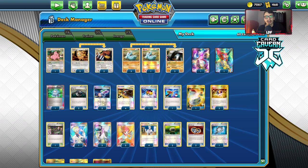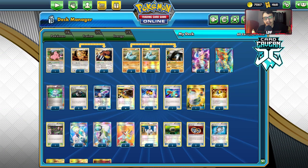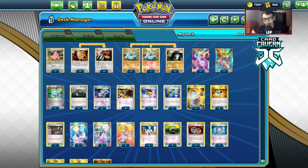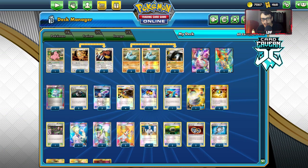Going to the items: I've got Computer Search, two Heavy Balls because Heavy Ball can search for Dawnfan and Urserine, three Lasers along with one Virbank. You only really need one Virbank City because it's already a popular stadium. Four Junk Arms, one Level Ball — I would maybe bump that up to two to find Phanpy and Teddiursa. One Super Rod, one Switch, three Ultra Balls, one Virbank City Gym.